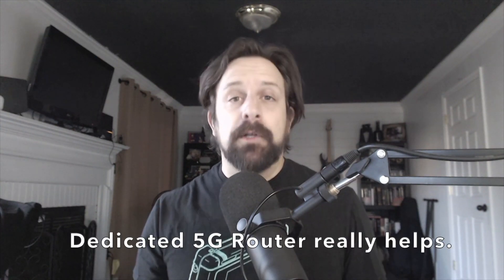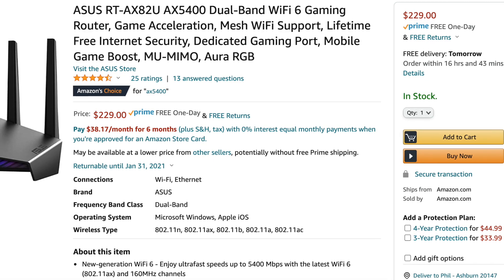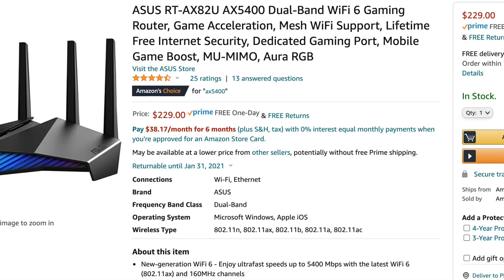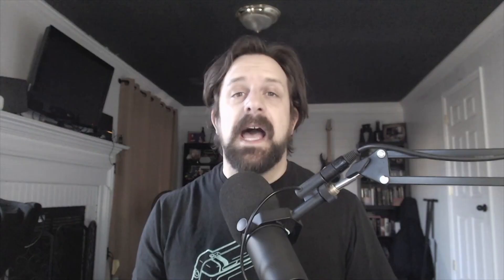It's all about the latency. Once you've tested your connection, even if you have a strong connection, I do recommend you pick up a dedicated router for your Quest or Quest 2 to use with Virtual Desktop and Shadow PC. This will vastly improve your experience. I'm using an Asus RTX-U82, which has been phenomenal — I played No Man's Sky for hours without a stutter. I've dropped the link to that in the show notes as well.